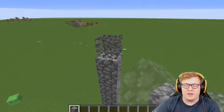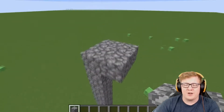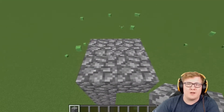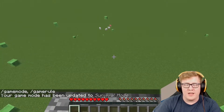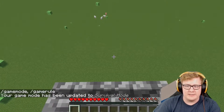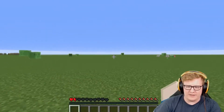Once you've built your pillar, you want to go ahead and make a little 2x2 square. This is going to be the center of your mob spawner and where all the mobs are going to drop. Now to verify that we are at the correct height, we're going to switch into survival mode and take a quick fall and see if we're at half a heart when we land. And we were!